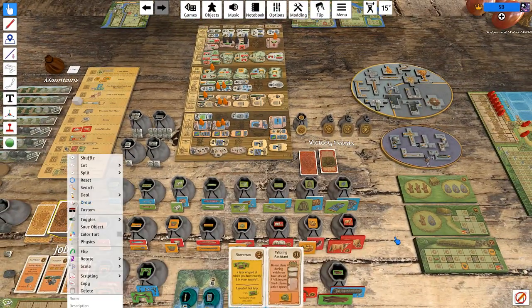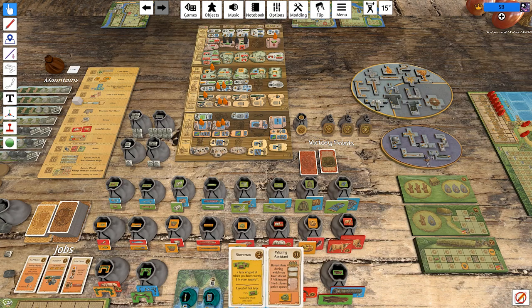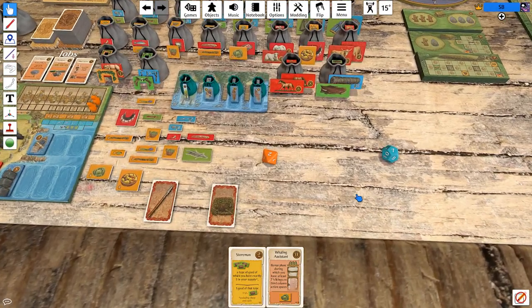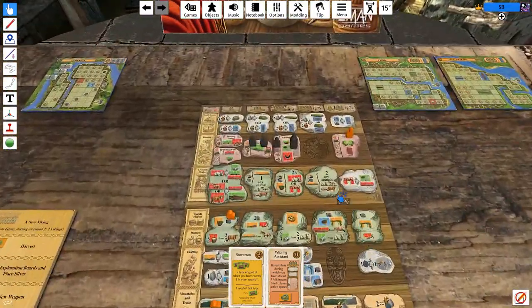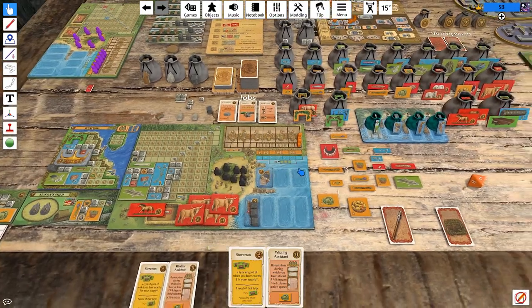We could go whaling again. We put down on the tile and draw a card — the Whaling Assistant. During the bonus phase, during which you have at least seven Vikings on third-column action spaces: cabbage. Well that's not even a good card — who wants a cabbage? Let's roll some dice. Seven — we certainly can't pay for a seven. I kind of want this to end with us failing. I am not willing to pay wood. Oh no — we failed at whaling. So we get two guys back, and also a spear and a wood. It's a pretty actually efficient space there.